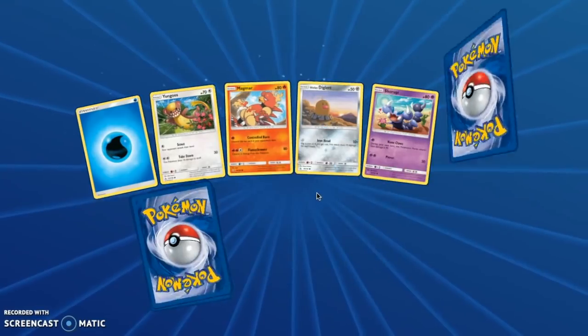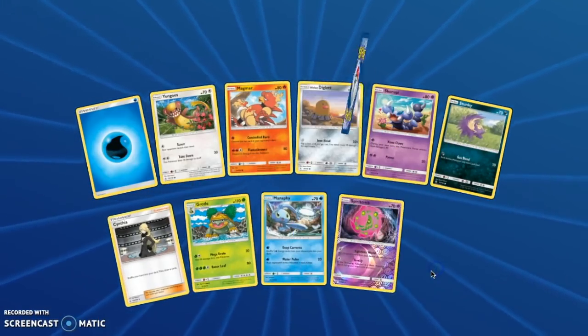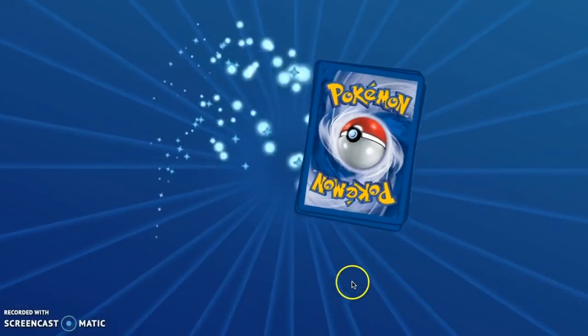Wait, what was your guess? 65? You might just be right. We got another Cynthia — that's always great. And we have a Rampardos Holo. Did you see that artwork? That's so cool — the holo shines a little.